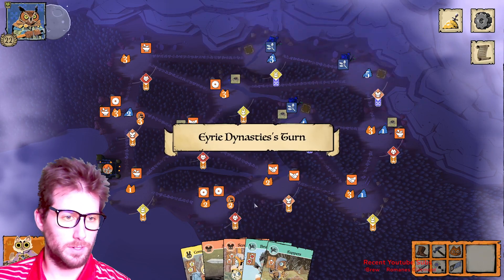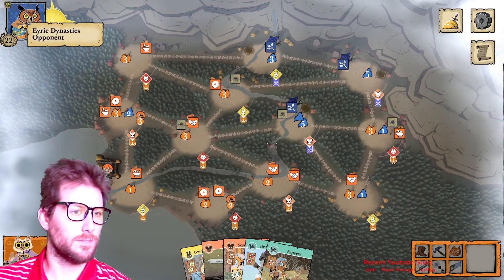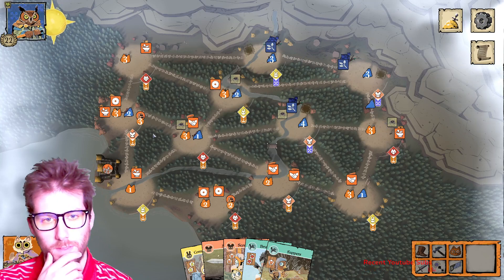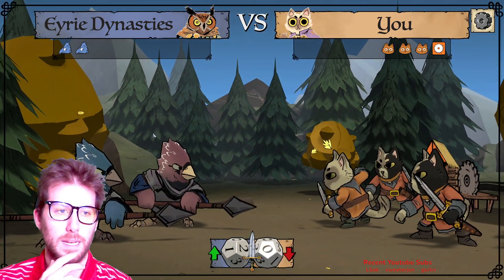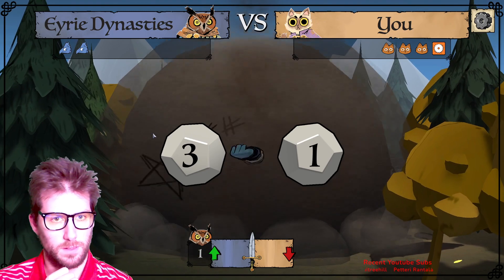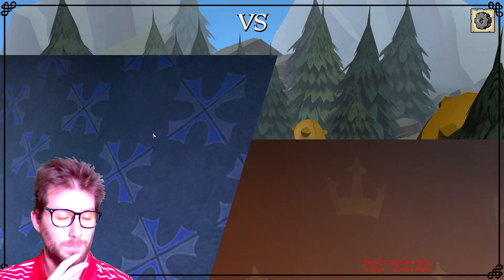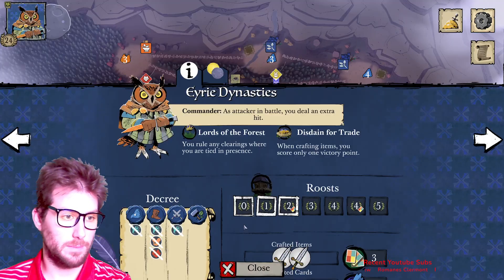I've got 28 points now — almost at 30. I have two bird cards, which can be used for extra actions on my turn. The Eerie will do one battle this turn but won't build a roost. I've got plenty of defense so I'm not too worried.